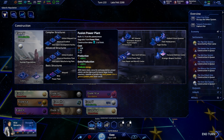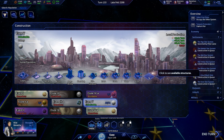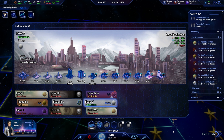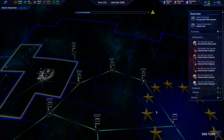We might as well get some power plants rolling, because a lot of this is going to be power hungry. The personal wellness center — and maybe even an intelligence bureau, just to increase our operatives. A lot of you highlighted that operatives are going to be very beneficial the next time we go to war, so maybe we get a couple of those just in case.